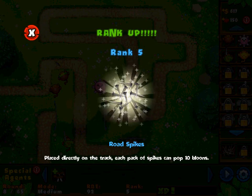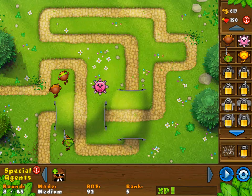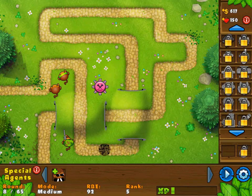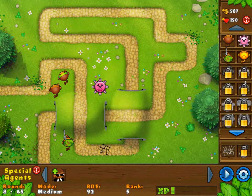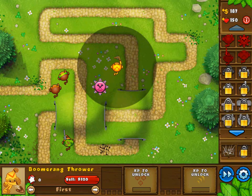We got road spikes — placed directly on the track, each spike can pop ten balloons. Balloons will now get trickier, coming in tight bunches. I can put road spikes down now so if any manage to get through, I can place some right there. I can put even more down because I have a ton of money. Maybe I can put the boomerang thrower where the other dart monkey was — just put him right there, see what he does. Green balloons moving quickly — the boomerang is throwing. He has a much larger line of sight!